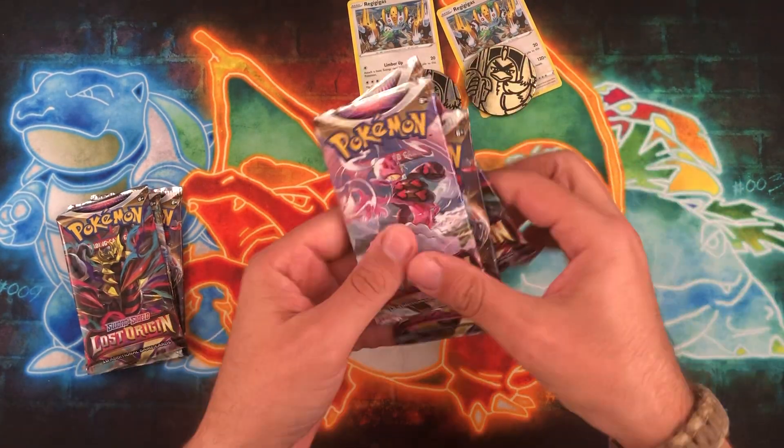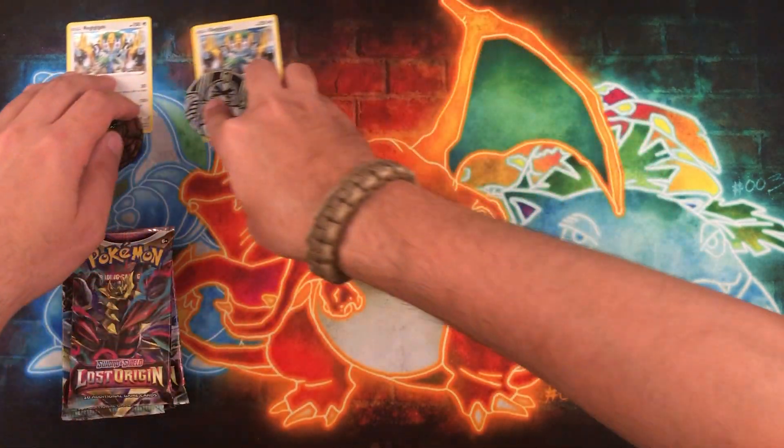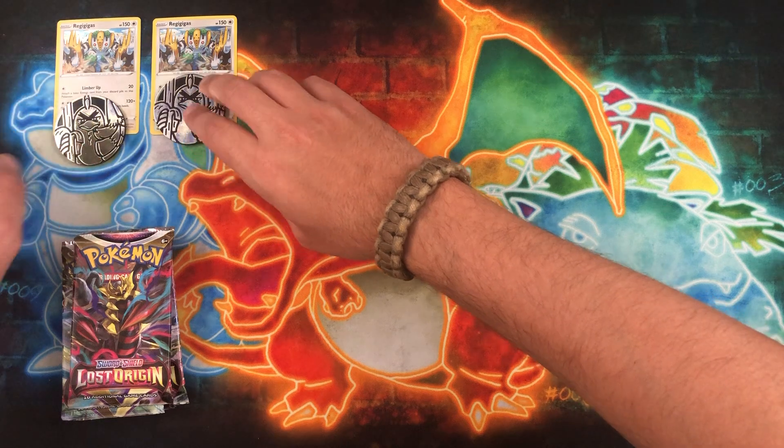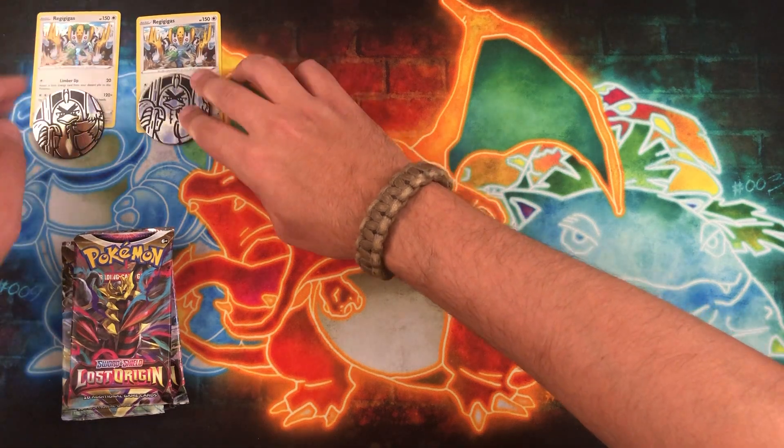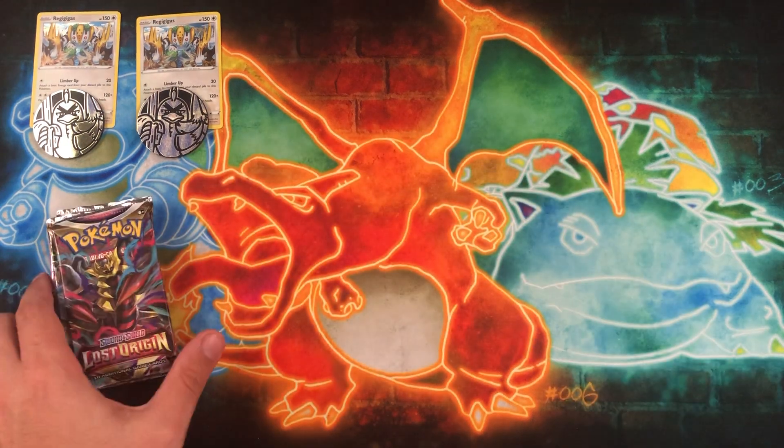There are some places that just aren't really Pokemon-heavy areas, so you could get lucky. We've got our promos, we've got our coins — let's slide them over here. No glare, which is nice. Six packs of Lost Origins — let's try our luck and see what we can get here.